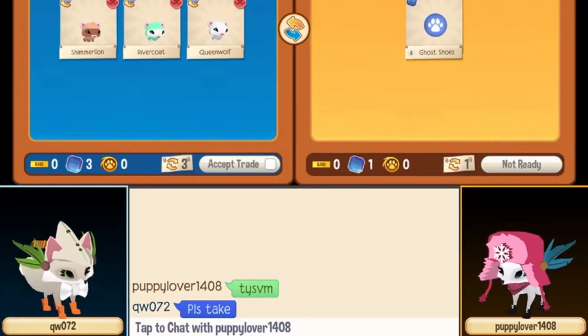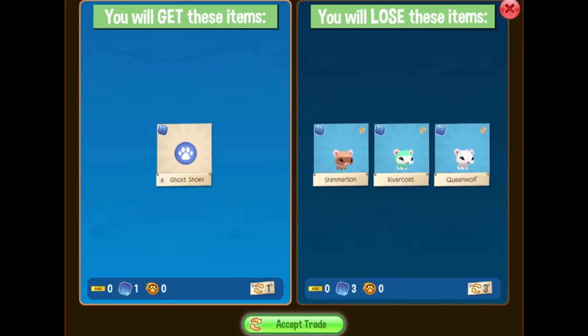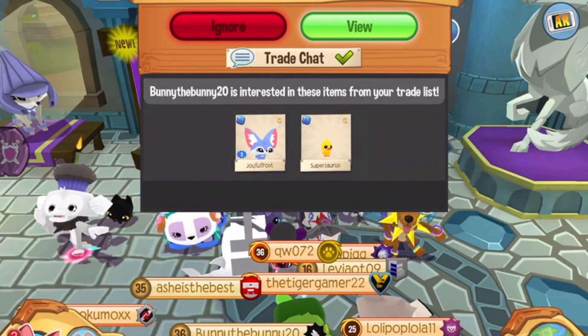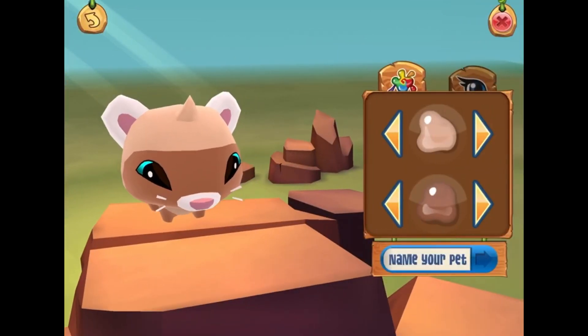I was going to give them the ferrets since ferrets are so cute, and I didn't think they really wanted anything back. But then they added these ghost shoes and I was like, what do you want? She desperately insisted that I take the ghost shoes, so that's what I ended up doing. I felt so bad because the ghost shoes are really rare.